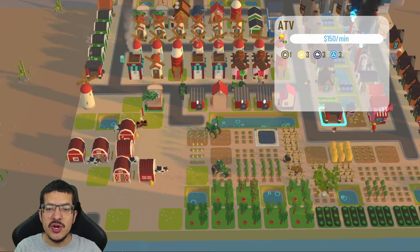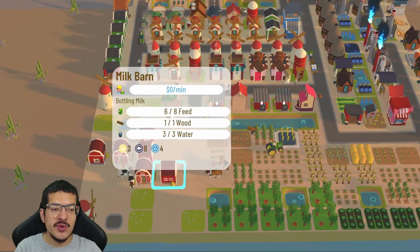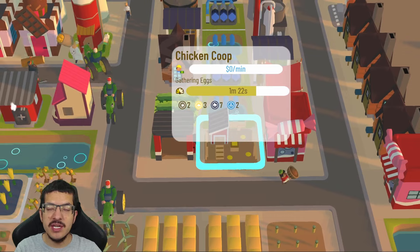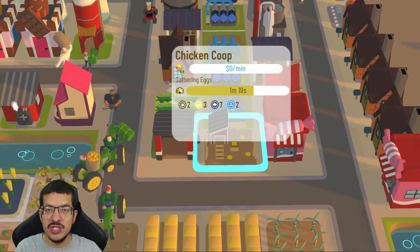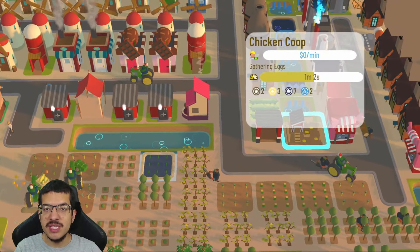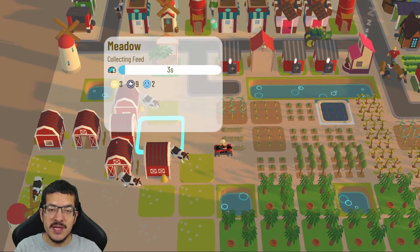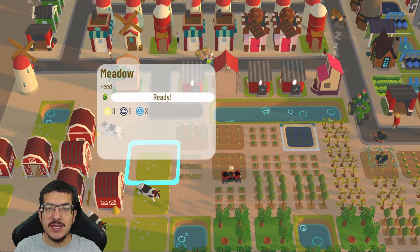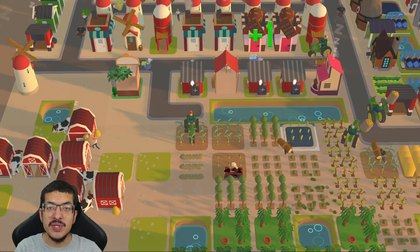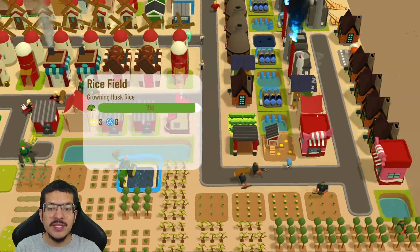There are three storehouses for milk and egg production. Two ATVs pick up milk from the milk barns and eggs from the chicken coops. There are six milk barns and one chicken coop. The chicken coop has two dirty on purpose to reduce egg production rates. There are 23 meadows total. The chicken coop is also far from the meadows to further reduce egg production, since only a small number of eggs are needed for the baguette crafting process.